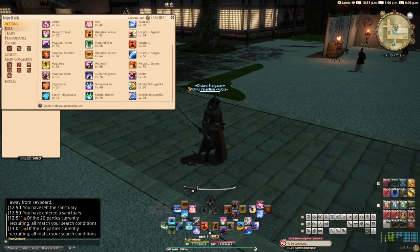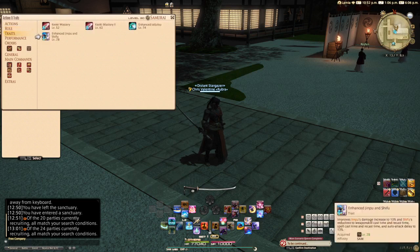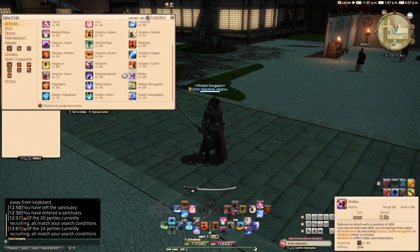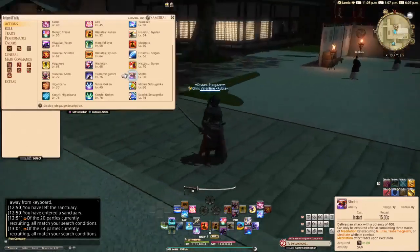At level 78, we gain the trait Enhanced Jinpu and Shifu, which improves Jinpu's damage increase to 13% and Shifu's reduction to weapon skill cast time, recast time, spell cast time, recast time, and auto-attack delay to 13%. Finally, the level 80 ability we gain is Shoha — a 3-yalm range, 15-second cooldown ability that delivers an attack with a potency of 400. It can only be executed after accumulating 3 stacks of meditation by executing Iaijutsu, Tsubame Gaeshi, or Meditate while in combat. The meditation effect fades upon execution.